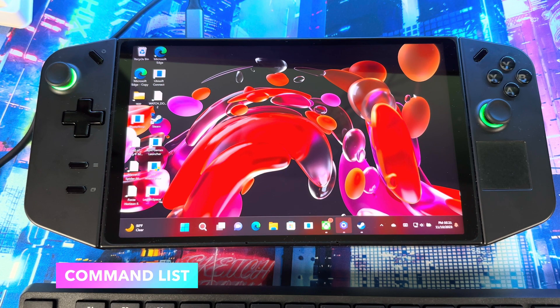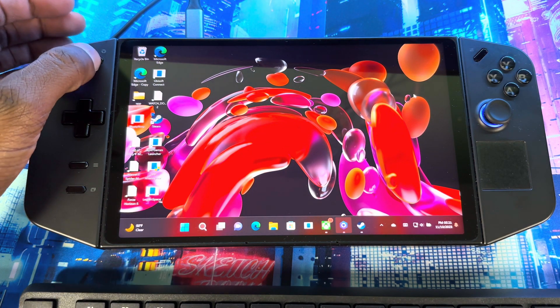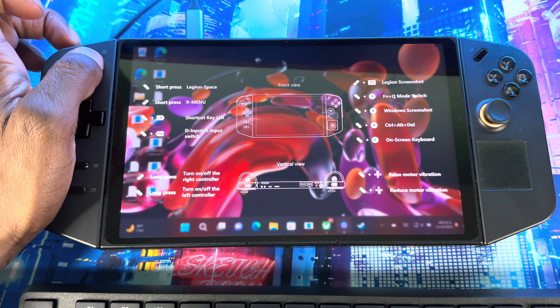Next I want to show you how to pull up all the commands. If you're not sure what to do or don't know the button layouts, press the left bumper and it's going to bring up the command overlay, which shows you everything on how to navigate the system.